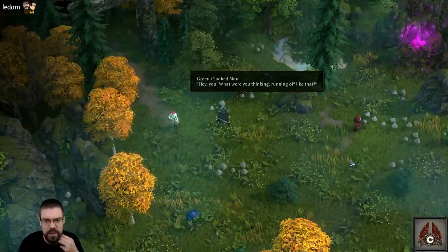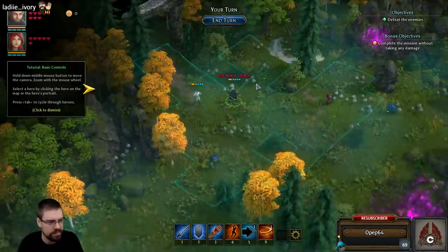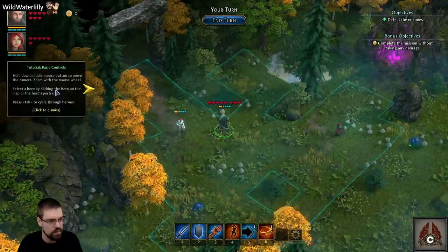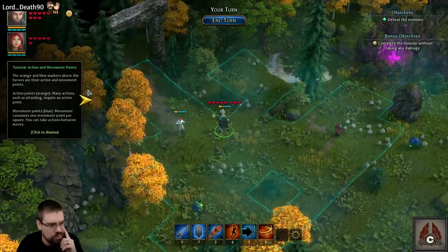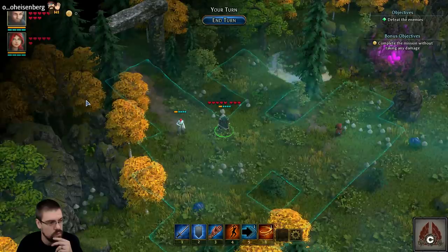Hey, green cloaked man — hey you, what were you thinking running off like that? Hold the middle mouse button to move the camera, zoom in with the mouse wheel. Select a hero by clicking the hero map or the hero's portrait. Tab to cycle through heroes. The orange and blue markers above the heroes are their action and movement points — action points are orange, movement points are blue, consuming one per square. You can take actions between moves.